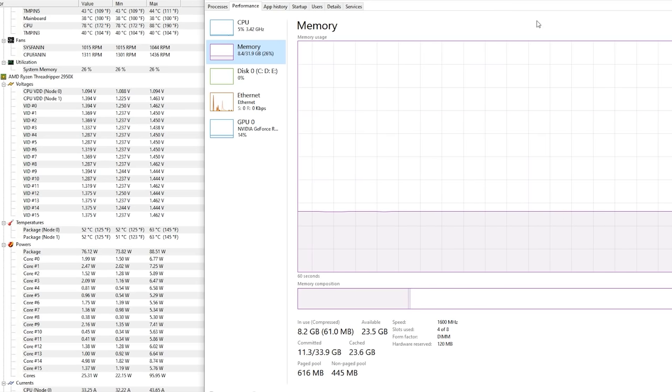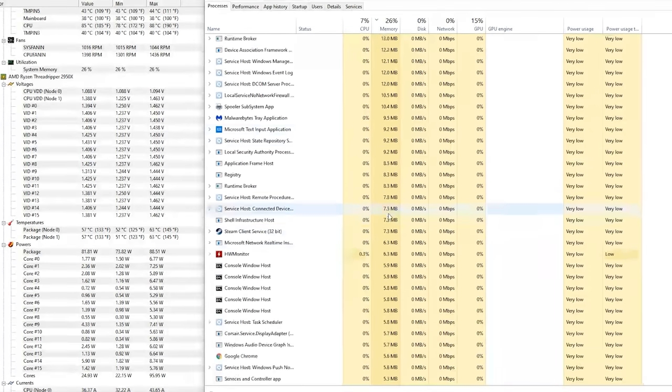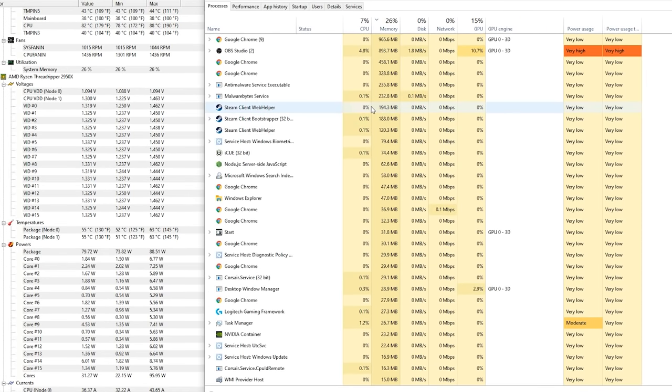What you could do is find in Task Manager what's using up the RAM and figure out what it is. For instance, if you have some background program like Google Chrome here, it's using up a couple gigs of RAM, so you could just go ahead and close it while you're playing the game — that's your simple solution. Another possible solution is if you have a computer that's upgradable, you could add some more RAM to it. That way you don't have to do this, but of course that costs money.